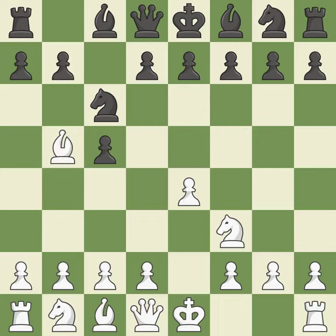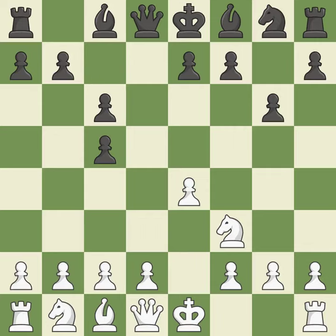Bb5 engages in a knight on c6 attack while getting ready to castle kingside. The dark-squared bishop is getting ready to be fianchettoed to g7, where it will sit on the long diagonal. Bxc6 captures the knight and forces black to double their c-pawns in exchange for the bishop pair. Dxc6 captures the bishop, opens up the d-file and allows the light-squared bishop to develop. D3 supports the e4 pawn and allows the dark-squared bishop to develop. It is the last book move.